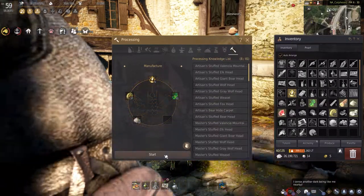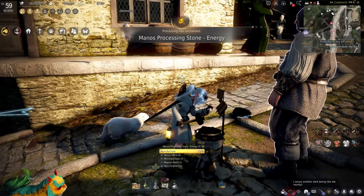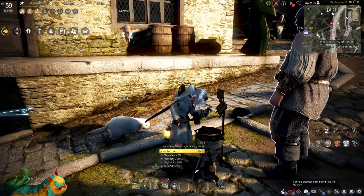When you have everything, simply place it all in your manufacturing tab in the processing menu and hit start. Once that's done, you have one Manos processing stone — in our case it's Lake one.